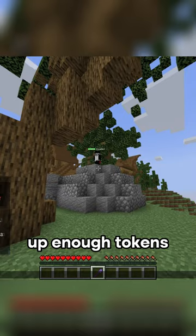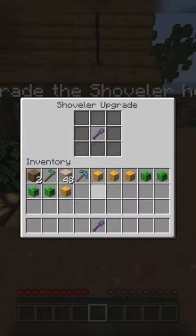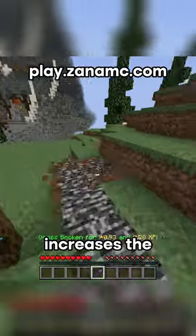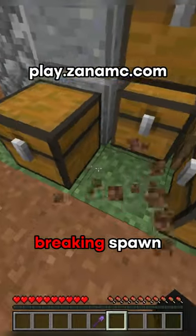When you have saved up enough tokens, type /forge in chat. This should bring you to the shovel upgrade menu, where you can upgrade your shovel with tokens. Each level increases the tokens per grass mined. So have fun breaking spawn.